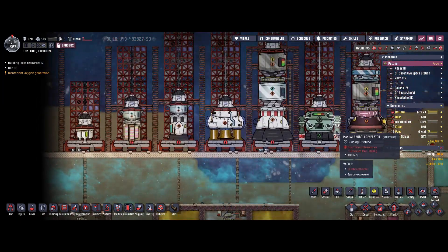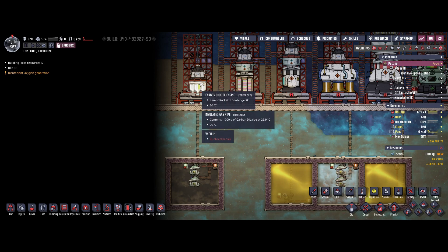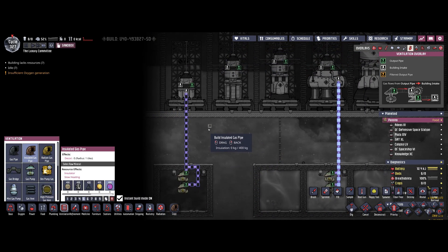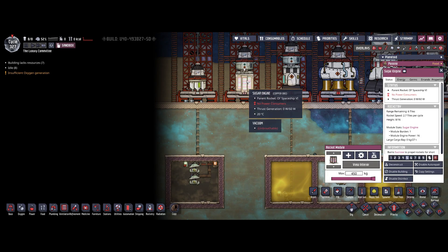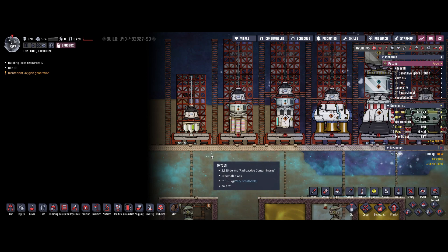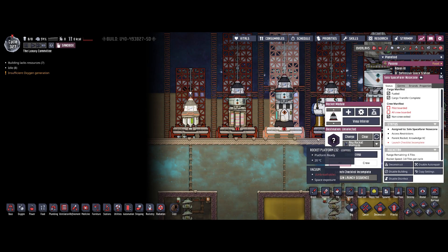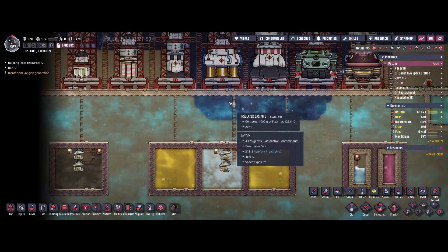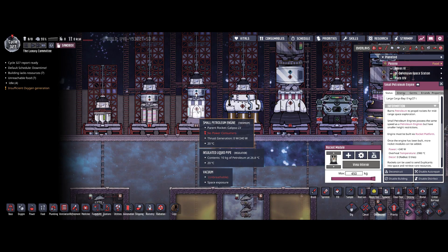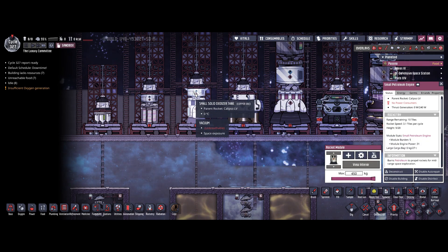So which engine to use at which point in the game? For the start of the game I'd go with the carbon dioxide engine — it's a gas you always have access to regardless of your starting biome or asteroid, which is an advantage over the sugar engine since sometimes you won't have sugar. For mid game, the best engine is probably the small petroleum engine, as it provides a decent amount of engine power and good available height slots for transport.